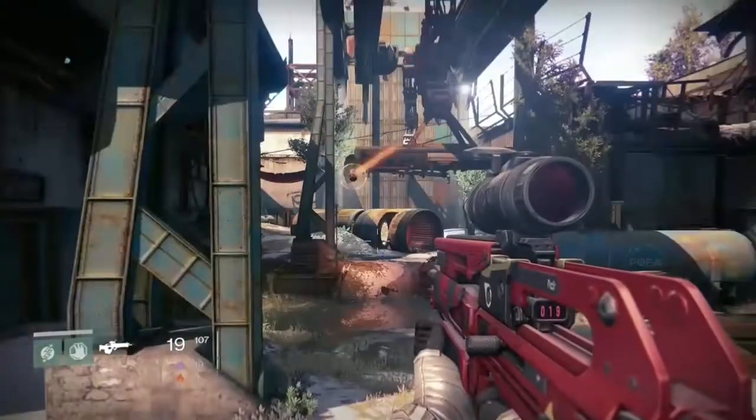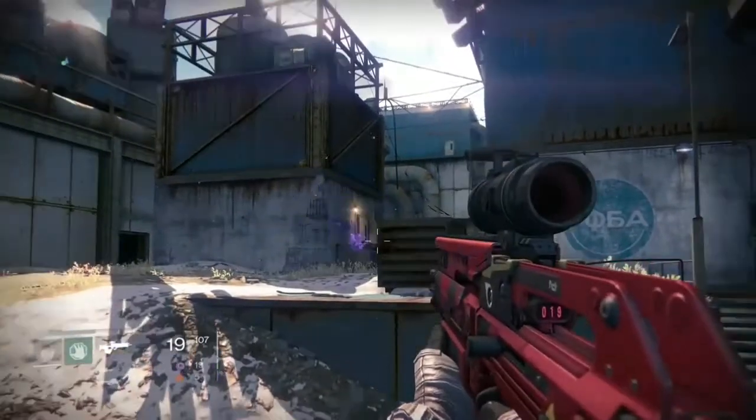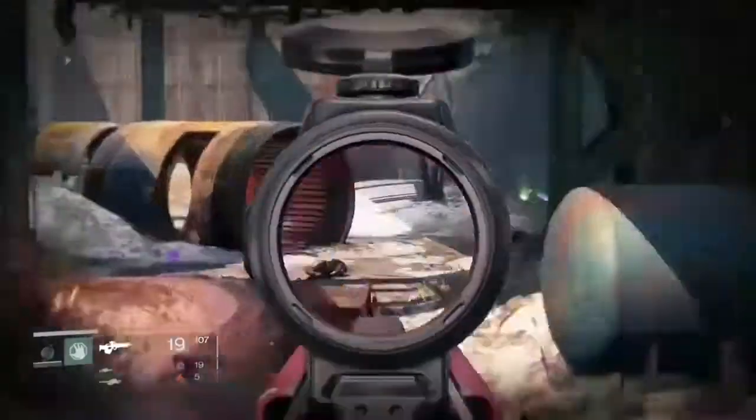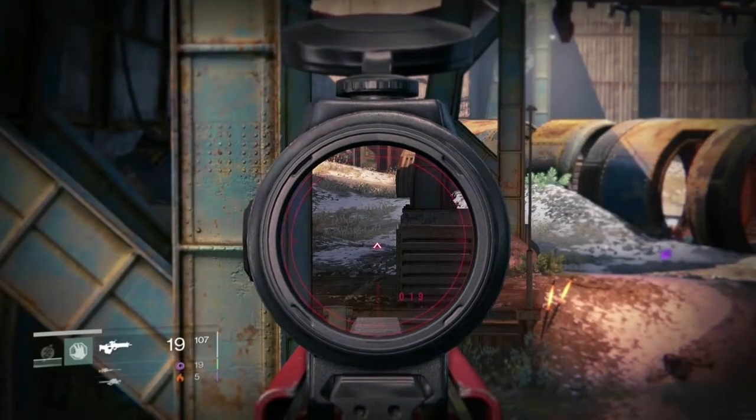Go to Cosmodrome, patrol, and come to this spot where you first start the Devil's Lair strike mission. Or if you have a full fire team, just use the Devil's Lair strike and start from there. You'll be killing Fallen.